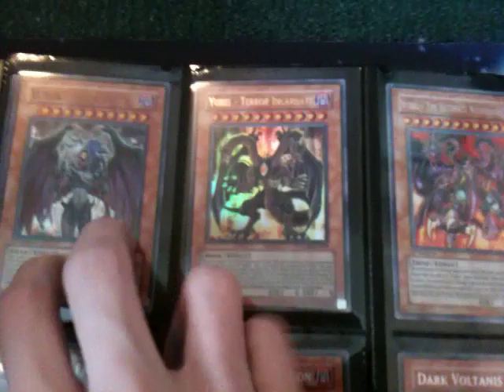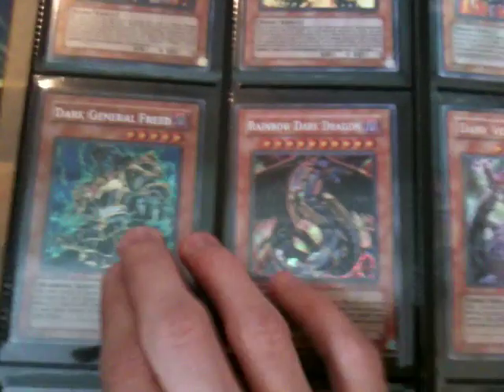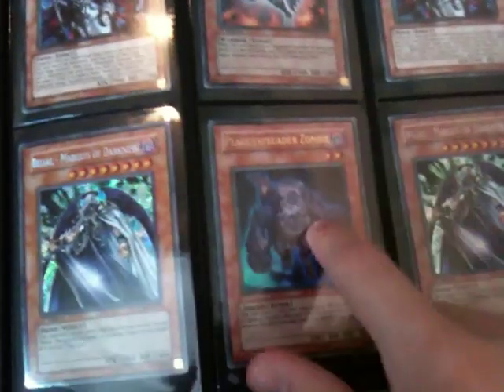Onto my Darks — I have E-Heroes of all different flavours. Dark General Freed Secret, Rainbow Dark Dragon Secret, Dark Fultanas Secret, Dark Knight, Dark Nephthys and Dark Horus all in Ultra. Two Arc Fiend Empress from the Sneak Peek, Chaos Endmaster Secret, two Secret Belial, one Ultra Plague Spreader, two Super Grindr Golem and one Super Dark Creator.